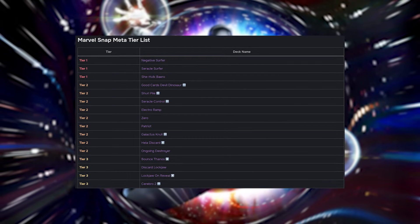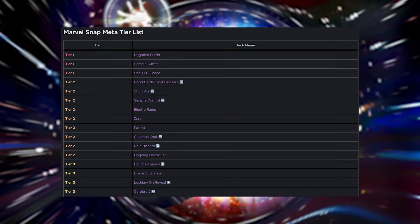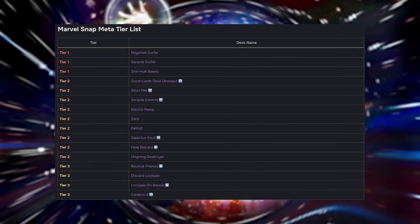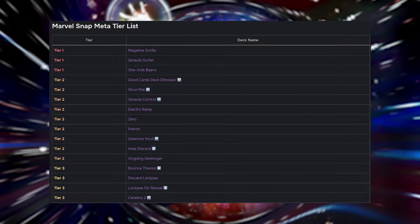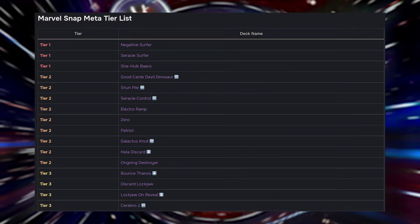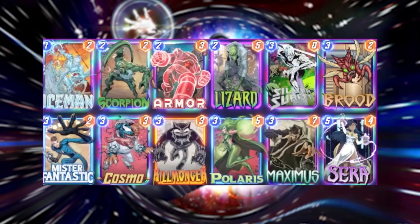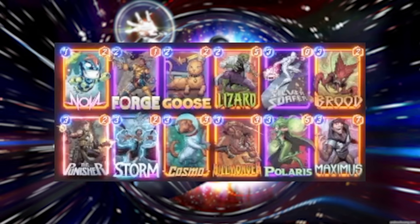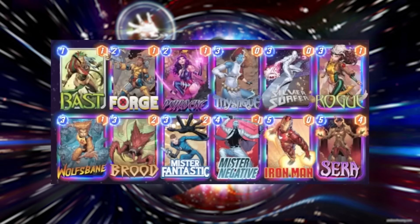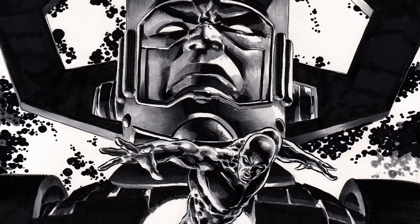The following month, it didn't take long for Surfer to completely take over the metagame. With Negative and Sarah Surfer sharing the crown, very few other decks could reasonably compete on power outside of the classic Leader Death Wave and Shuri She-Hulk, which were both more expensive decks that lacked suitable budget replacements. Where players were at in their Pool 3 journey definitely played a part in Surfer's popularity too, as you could build more budget versions of the deck that were still fairly effective, so long as you picked up Brood and maybe Sarah from the token shop or got lucky opening them on the collection track.